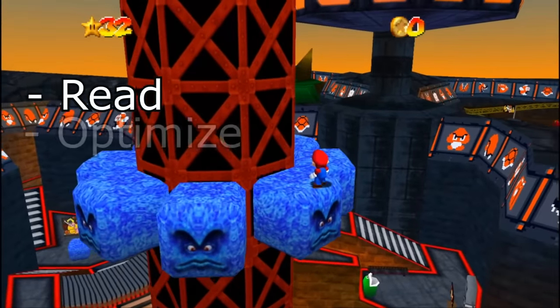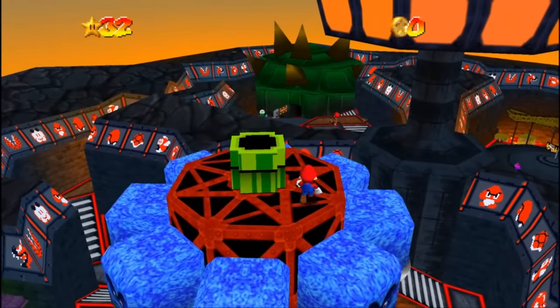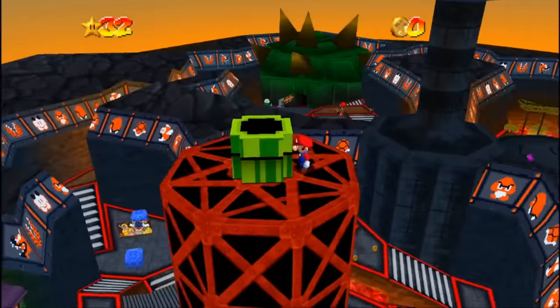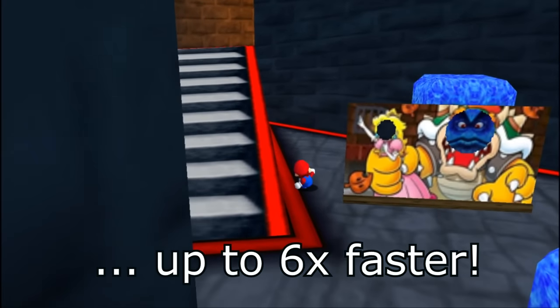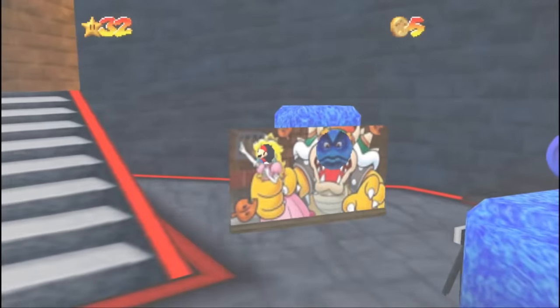I've read, optimized, and bugfixed the entire Mario 64 source code. The game you see in the background runs at an easy 30fps on real Nintendo 64 hardware. This is possible because my new code renders the game up to 6 times faster on a real Nintendo 64 than the vanilla Mario 64 code does.